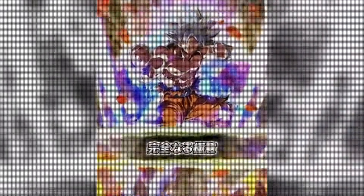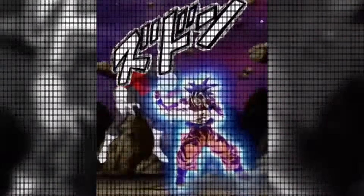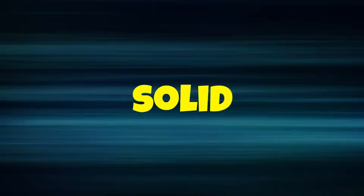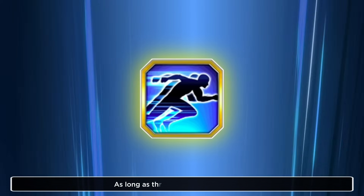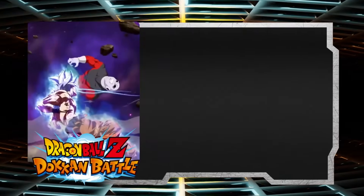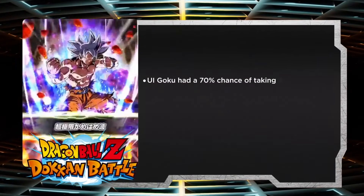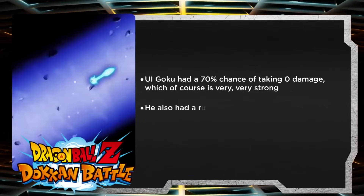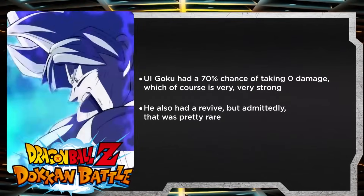UI Goku came out during the sixth year anniversary all the way back in January of 2021 and was pretty much always a very solid option. As long as the enemy could be dodged, UI Goku had a 70% chance of taking zero damage, which is of course very strong. He also had a revive, but admittedly that was pretty rare.